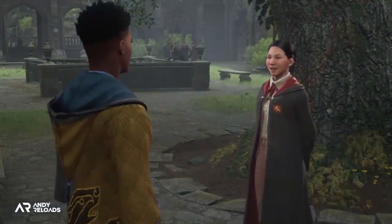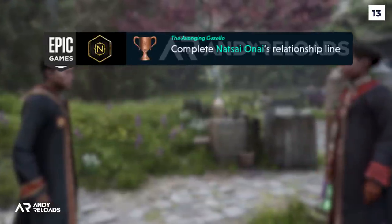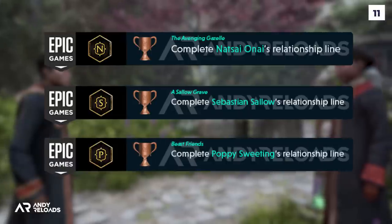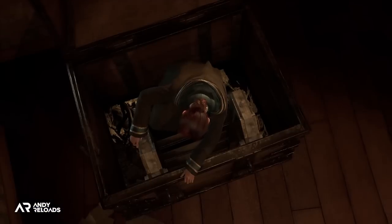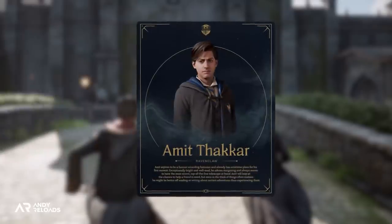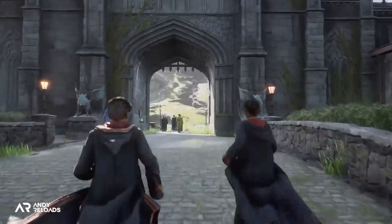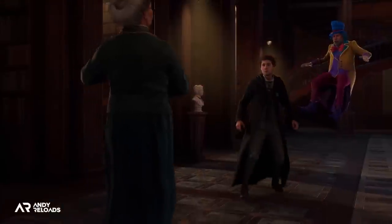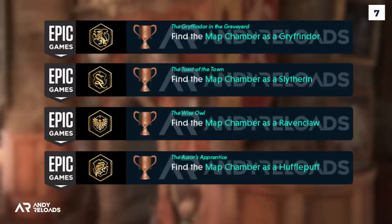Let's discuss the companion and storyline achievements with a polite spoiler warning. We have relationship questlines for Natsai Onai of Gryffindor, Sebastian Sallow of Slytherin, and Poppy Sweeting of Hufflepuff — which begs the question, where is our Ravenclaw relationship trophy? Hogwarts Legacy recently announced Amit Thakur on Twitter as a Ravenclaw classmate, but not necessarily a companion with a prominent storyline like the other three. Interestingly, four achievements are awarded for entering the map chamber in your respective house — Gryffindor, Slytherin, Ravenclaw, and Hufflepuff.